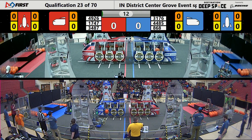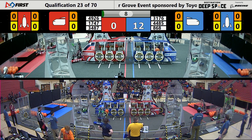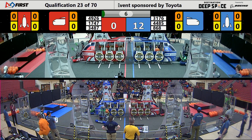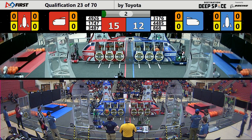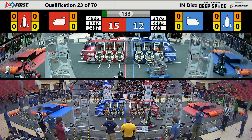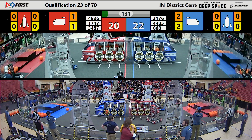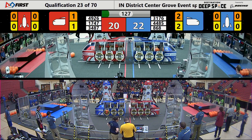Immediately kicking off this match, we have three blue robots moving, two red robots going. First blood pulled by Harrison Row Robotics, placing their first hatch panel. 868 looking to place the second one. It's going to be 3176, placing the hatch panel on the front of the cargo mech, effectively scoring five points. Harrison on the other side, able to score two hatch panels in sandstorm mode.